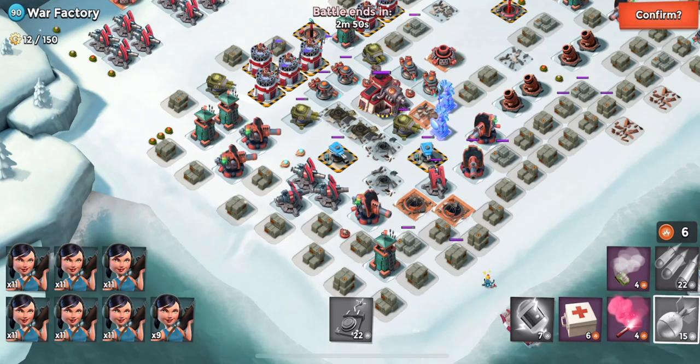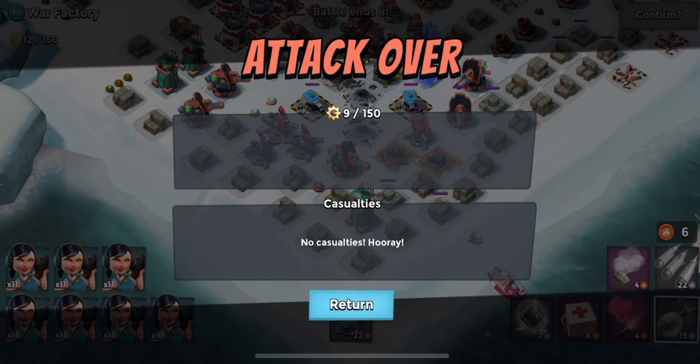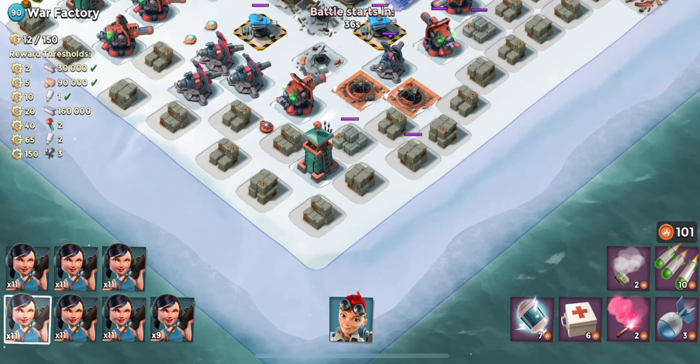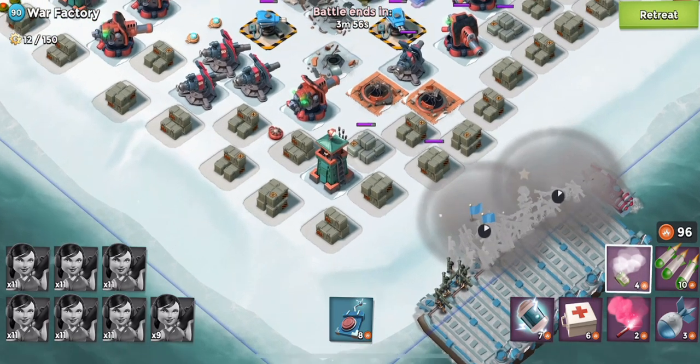We would probably drop troops here and farm a bit more GBE, but we've still got two attacks left — fairly certain. There we go, two attacks left, so we should be okay. All we really need to do is make sure we get rid of those two shock blasters and everything should be hunky dory.